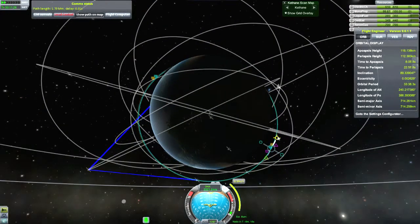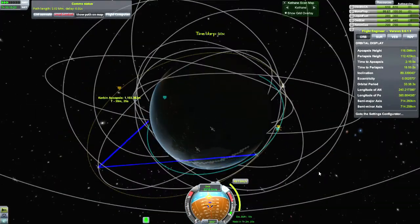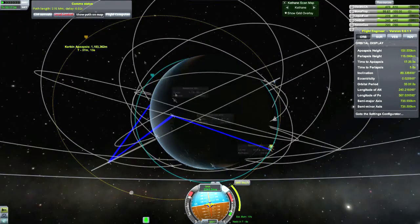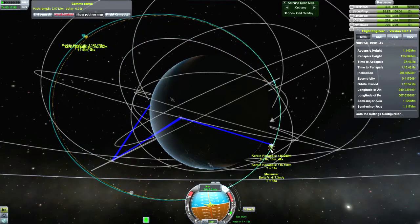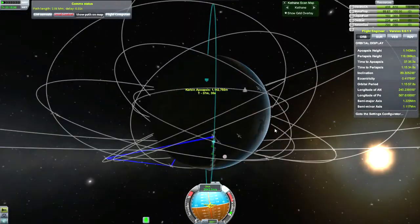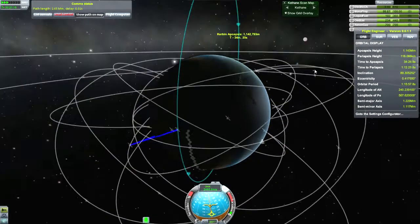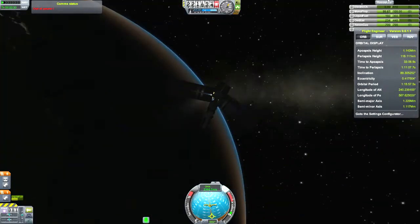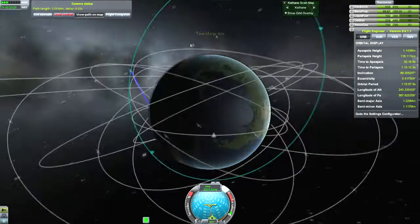My first thought is that I need to get this thing up to a higher altitude over Kerbin. My thought was that if I give it more altitude the scanning beam might spread a bit more, and I can get a wider scan path across the surface. Because if it's doing one cell at a time, this is going to take forever. So I go ahead and boost my apoapsis up to just over 1,100 kilometers. I have the medium scanner installed and the maximum altitude for that is 1,200 kilometers, so I'm going up to just about the max altitude.